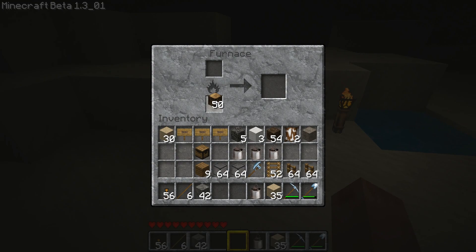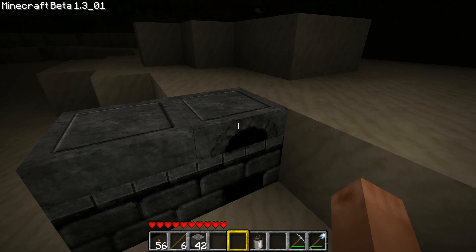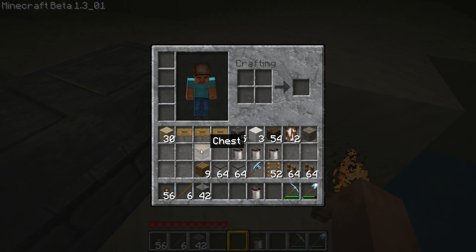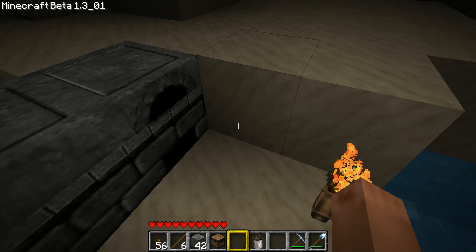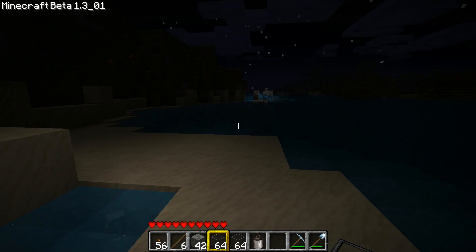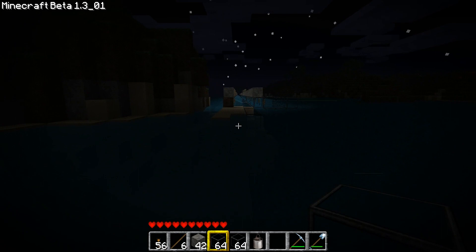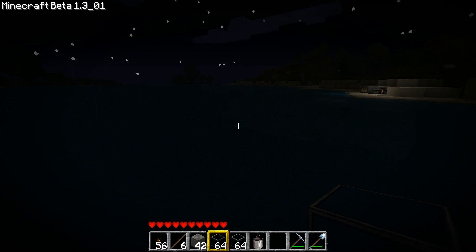First we need some charcoal since I have no coal with me right now. On the other oven we're going to load in some sand I still have. And on the workbench I'll make signs and stuff. I've got some glass with me already, so let's add on to the Eats Road.